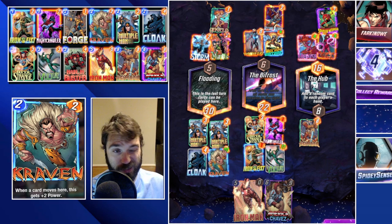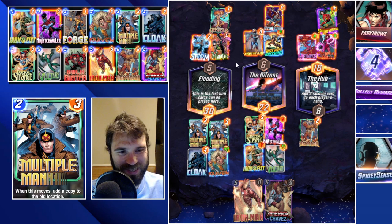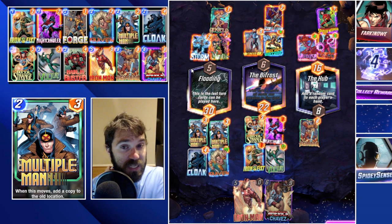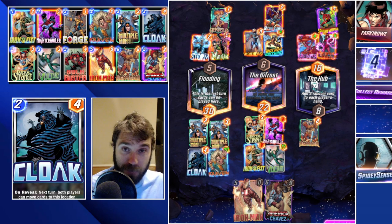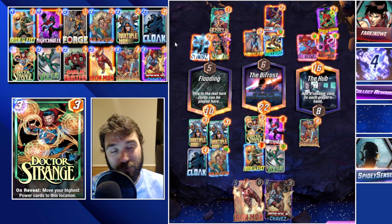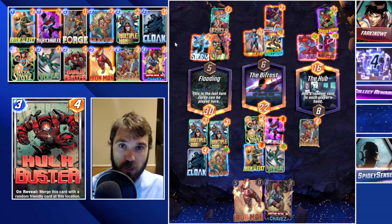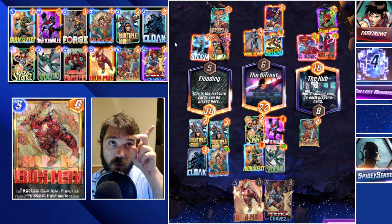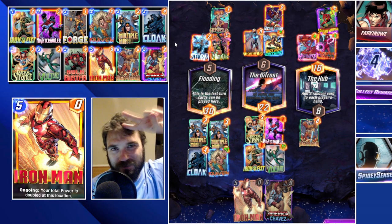That's an Infinaut on the board — absolutely insane — and we have 22 power in the Bifrost which is also insane. That locks it down. The bot mis-ordered their cards — they could have done Angela first, then Mantis, then Storm for a bit more upside, but there was no way they were matching this high-roll power level. It could have been even higher, but sometimes when a movement deck pops off, it absolutely pops off. If you guys enjoyed it, make sure to leave a like and comment. As always, this has been TLSG — later guys.